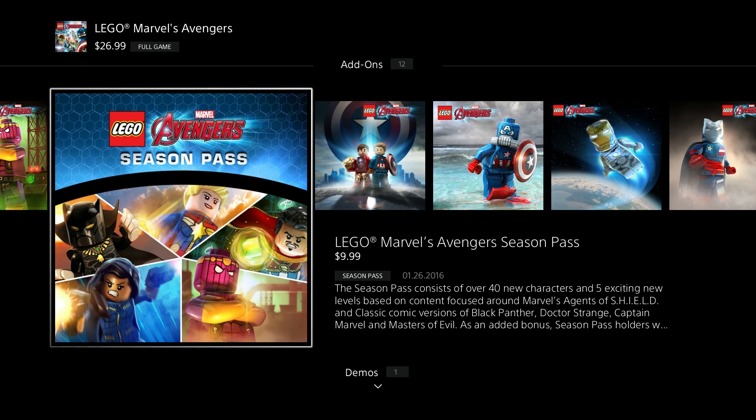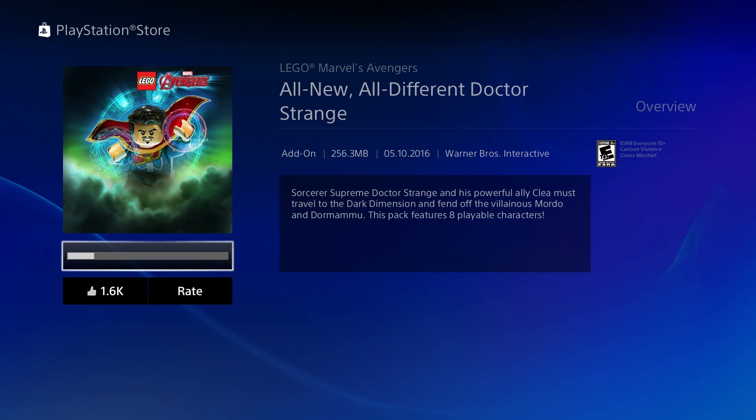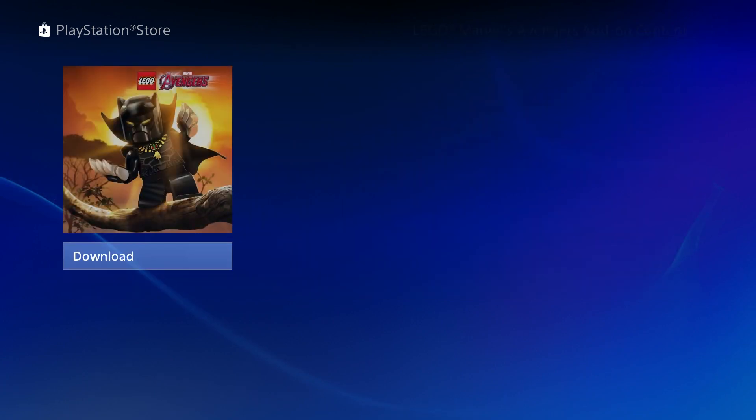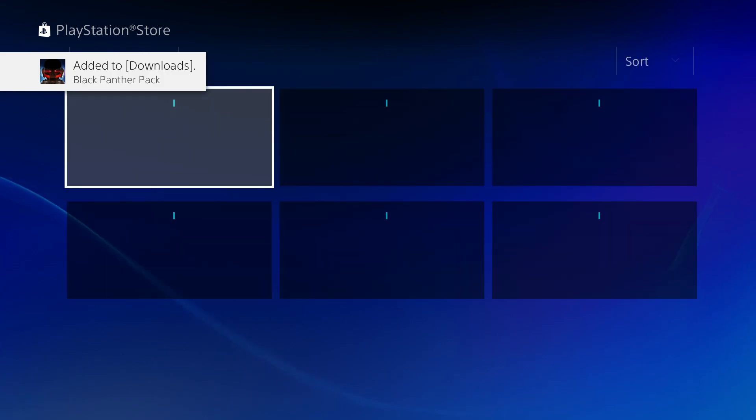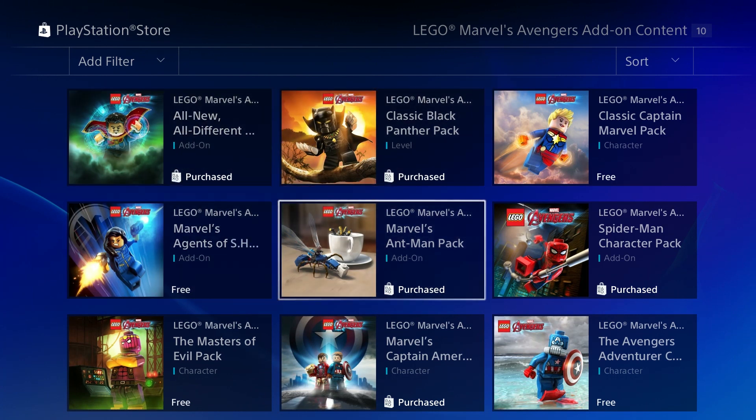Same thing for like Injustice 2 - we downloaded a bunch of the free DLCs. Okay, so let's get the season pass. Now that you've purchased it, you can go into the add-on content section in the game and go back in the store, and you can download - all the different add-on content will be available free to download because you've purchased the season pass. I've gone back in and I'm going to pick the Black Panther one. They're all now free and you can go ahead and download each one, so that's what I'm going to do and then I'm going to surprise the boys.